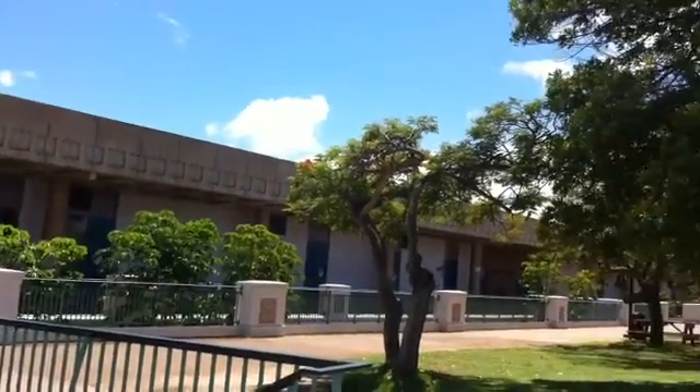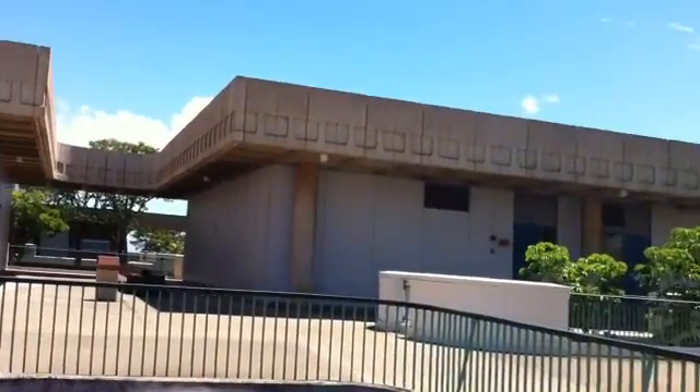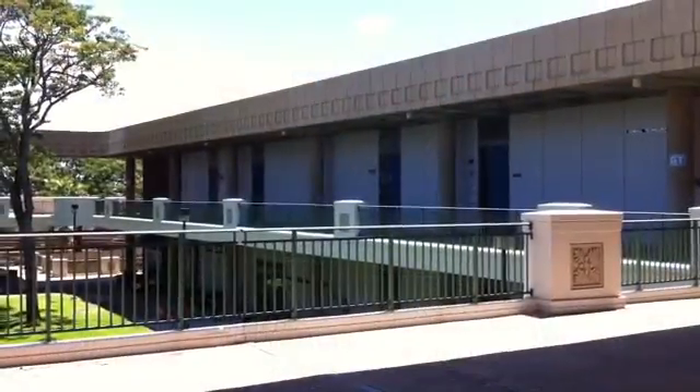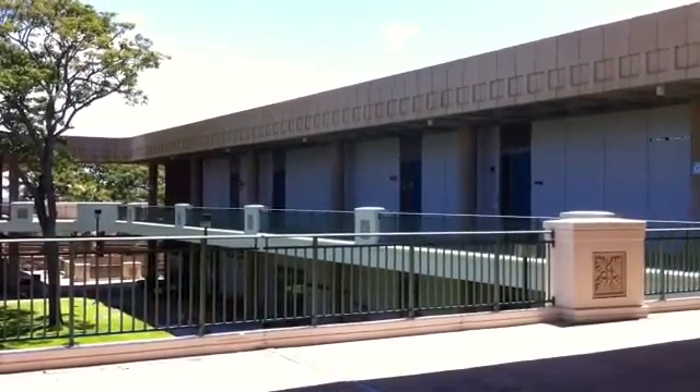There are two buildings here that are at the end of the campus. You're going to want to go between the two of them right here. After you go between the buildings, you will see the GT building on your right.